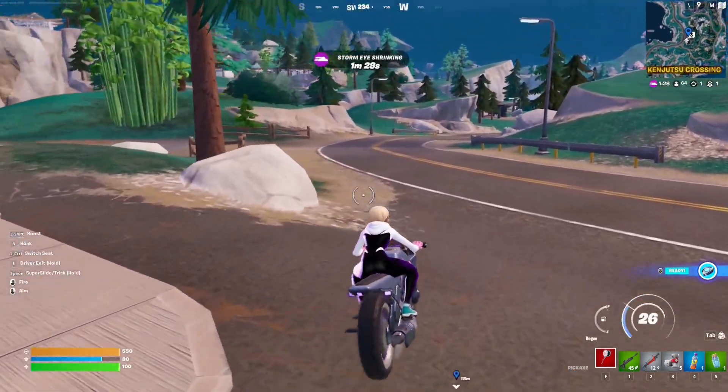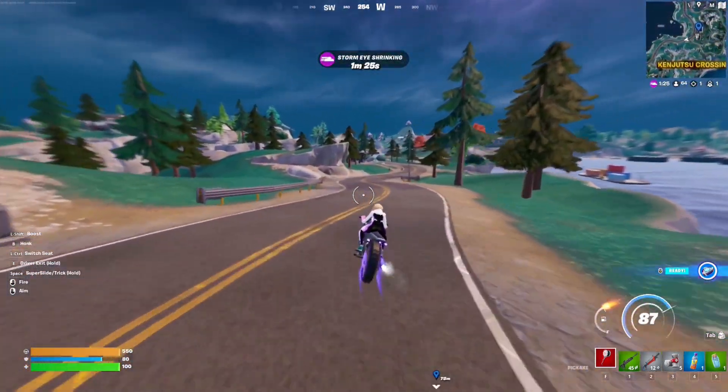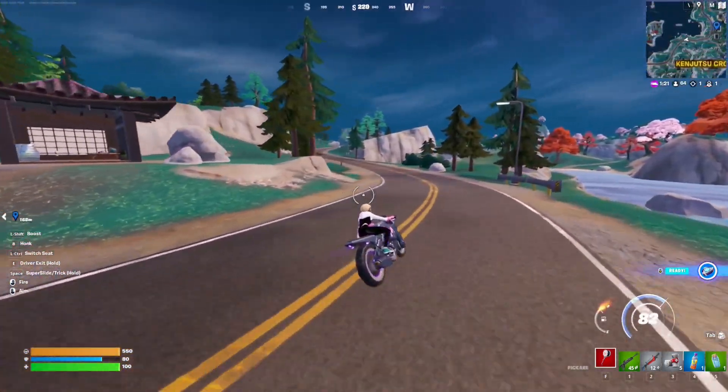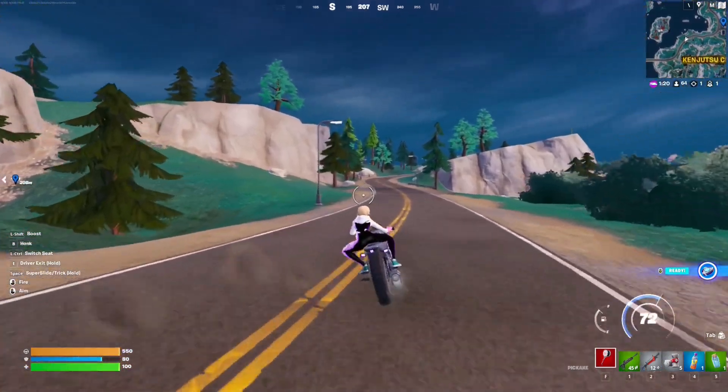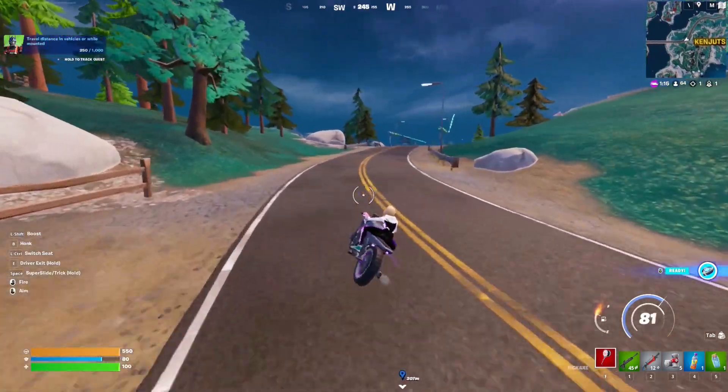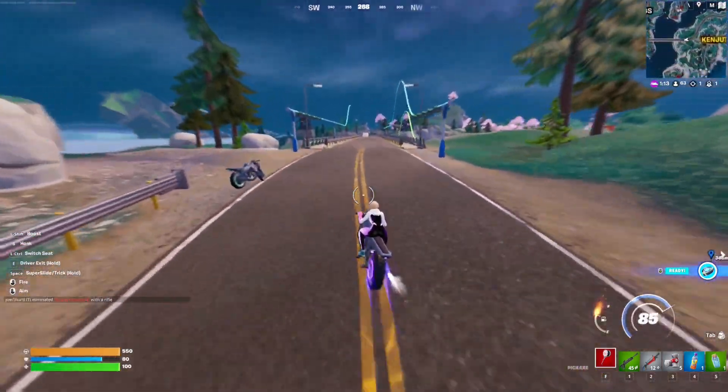Just use the Rogue Bike and zoom around — it's super fast. You can easily complete the quest without breaking a sweat. Just keep running around with the bike until the quest is completed.